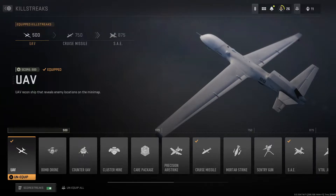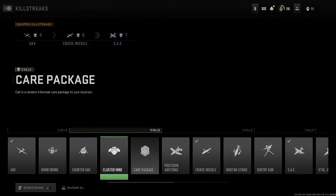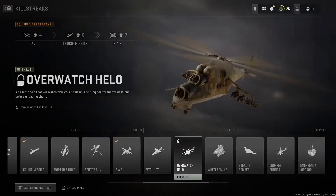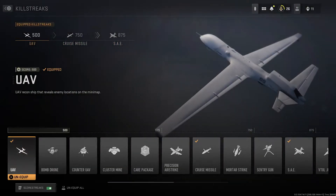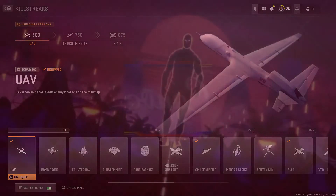You can see four kills goes to 500 points, 625, 750, 875 for scorestreaks, whereas killstreaks it's four kills, five kills, six, seven and upwards. So if you find it's easier to use a scorestreak rather than a killstreak, it's probably worth putting that on and just seeing what you get.